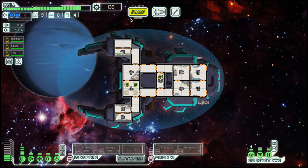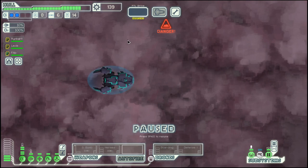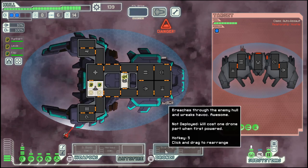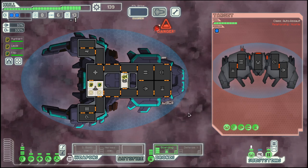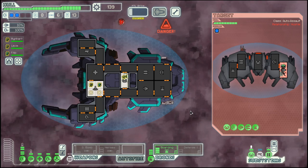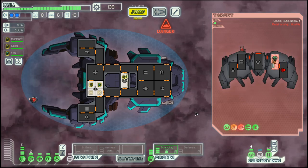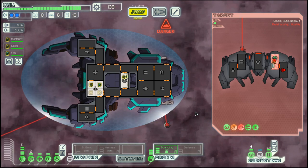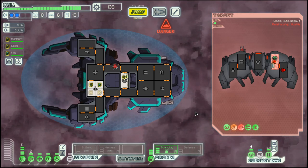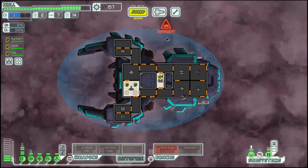So we might be able to make it. Then we can go over here into the nebula, where we find another automated ship. Boarding drone again, and this might take a while. I will see you once this is done. Alright, they are on their last hull point and should be finished quite soon. There they go — we get a bit of rewards for that.